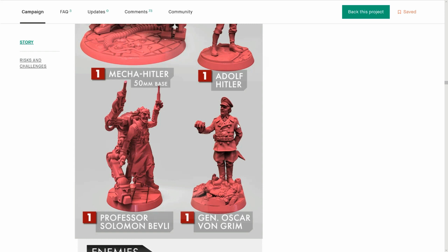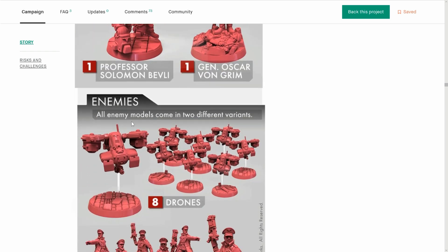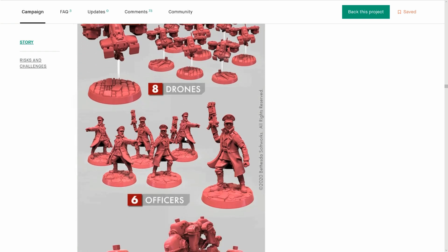Look at this — a mini with dead soldiers underneath, and he's got someone's heart. This guy is a sycophant. Fantastic mini! Professor Salami Belvey — look at this crazy dude. Models are coming in two different variants, which is nice to see. The Batman animated series did a stretch goal for this, so it's nice to see different poses coming out of the gate.